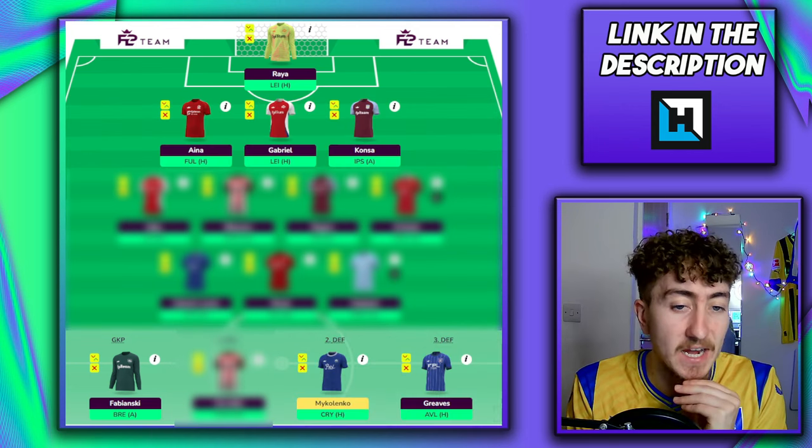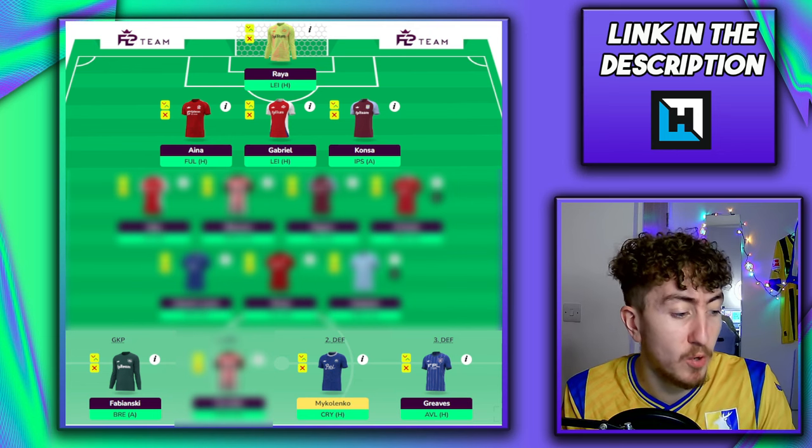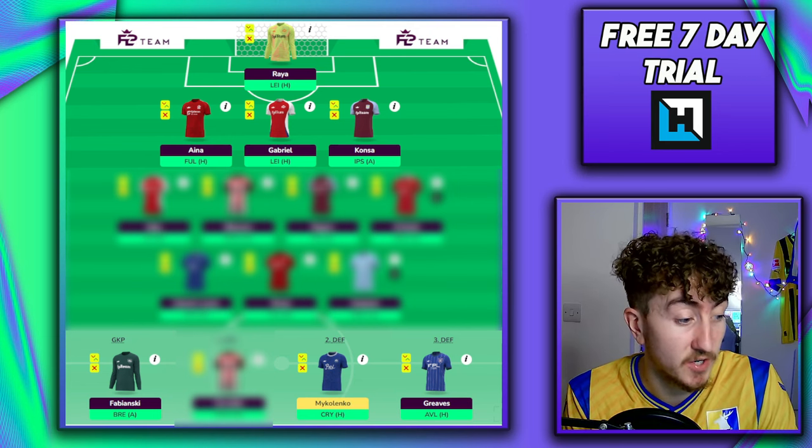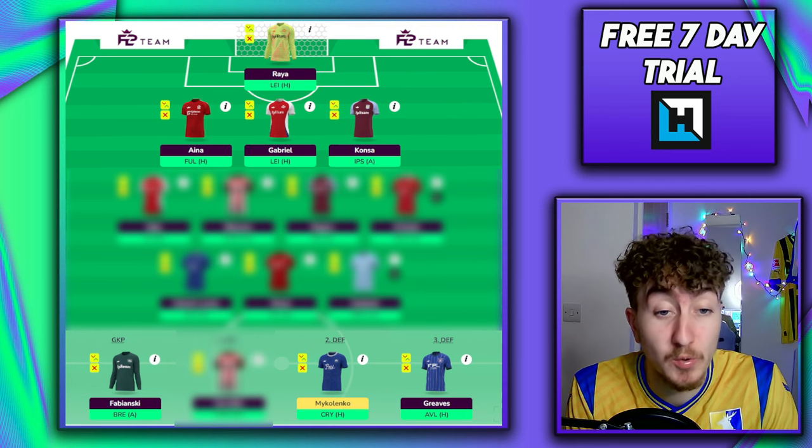Starting the back line with Aina, currently coming in at 4.5 million. Nottingham Forest have Fulham up next and their fixtures are actually pretty decent over the next few — Fulham, Chelsea, Crystal Palace, Leicester, West Ham, Newcastle. It's an okay run, and we also have other defenders on the bench who can rotate with Aina extremely well.